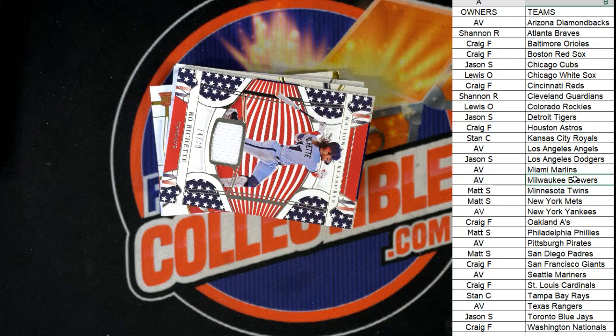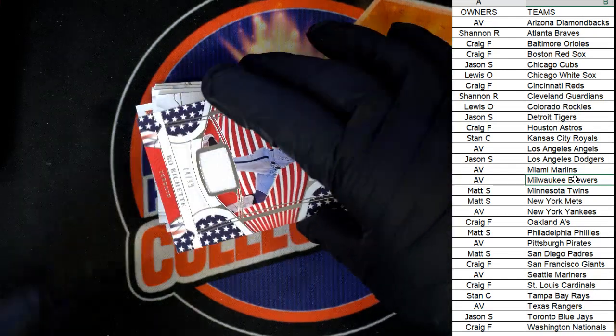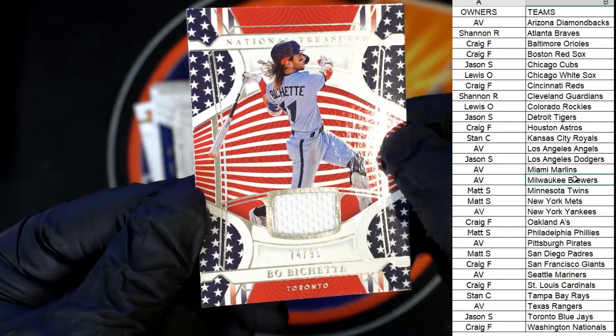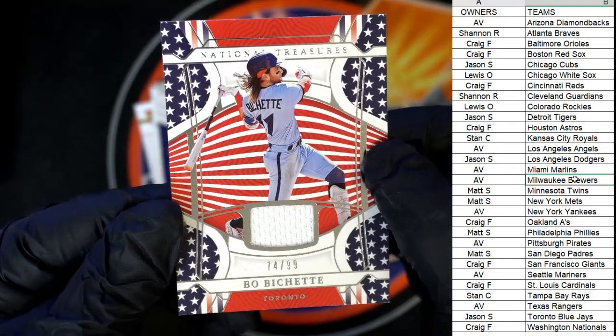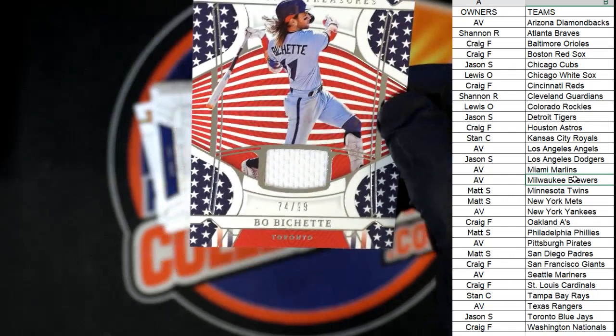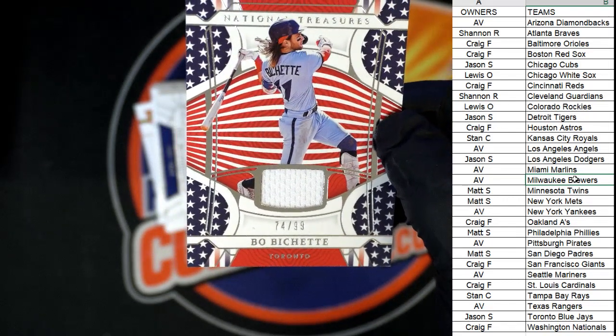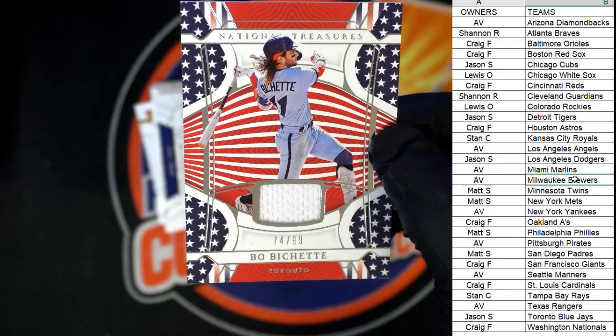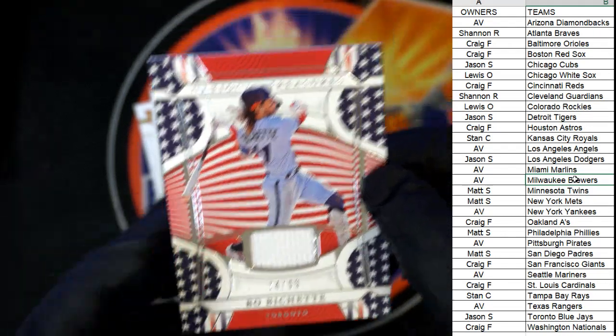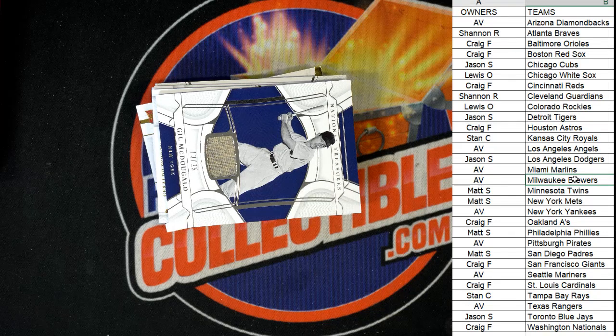Next up, we've got a Boba — wow, what a nice looking Boba, numbered 74 of 99. That's Toronto Blue Jays, going out to Jason S. Nice Boba hit.